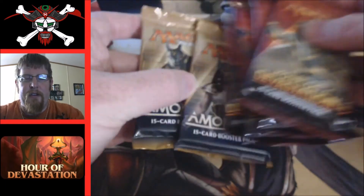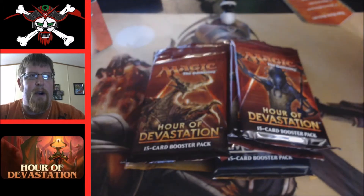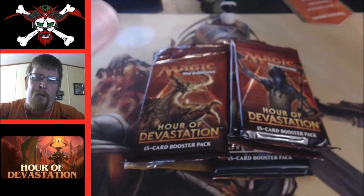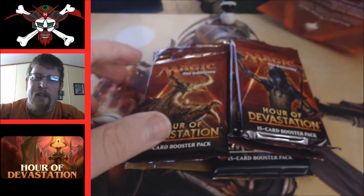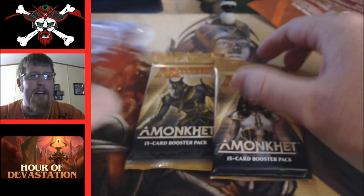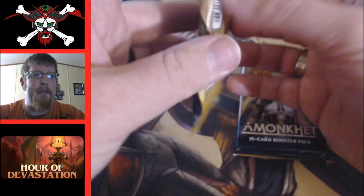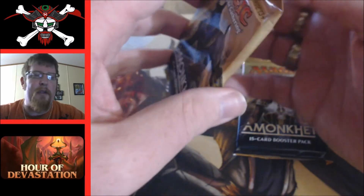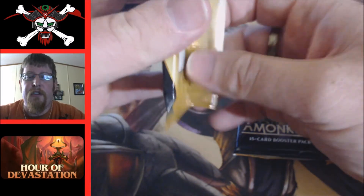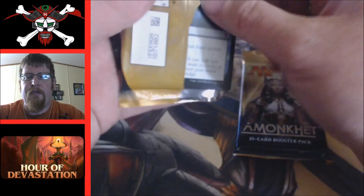As I mentioned, we've got two Amonkhet packs and four Hour of Devastation packs. I'm going to quickly open the Amonkhet packs — not spend a lot of time on them because you can go back to my previous videos and see packs I've opened. I've probably opened just about every card on my channel, other than invocations of course. Let's open and be quick about it.